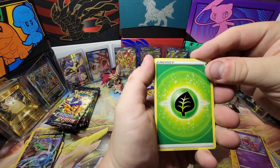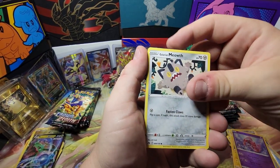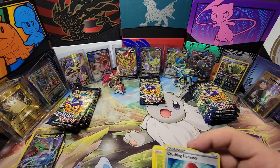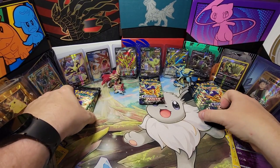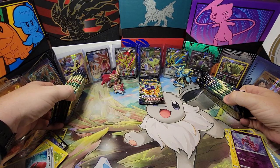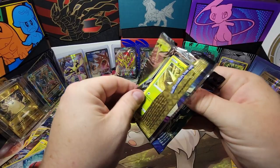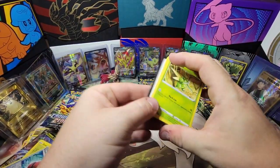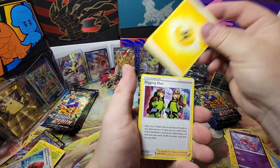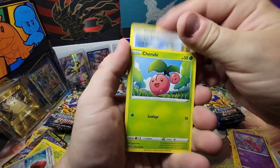I think Zamazenta is winning right now — that's a bad cut right there. Graveler, Rare Candy, Luxio, Tangela, Baltoy, Galarian Meowth — come on let's go. Wailmer, Shinx, Crushing Hammer, Reverse, and a Zarora. Ouch. Let's make sure I'm doing the right pile — one, two, three, four, five, six — yeah, okay we're right. It's harder to remember than you think with so much going on behind the camera.